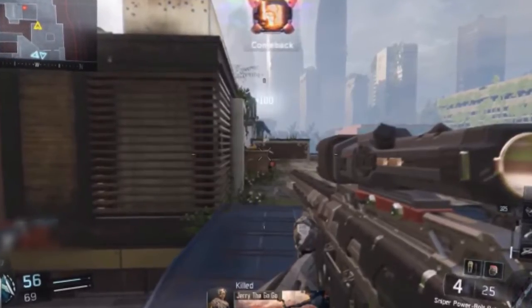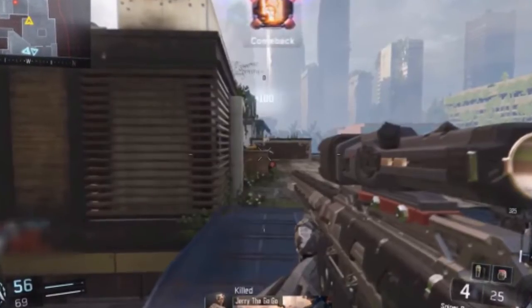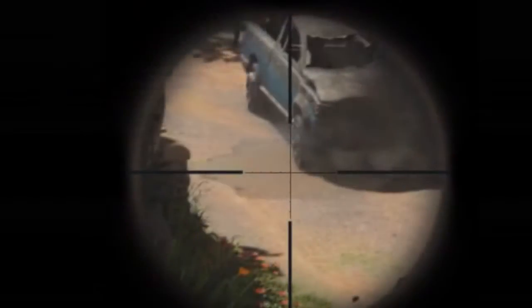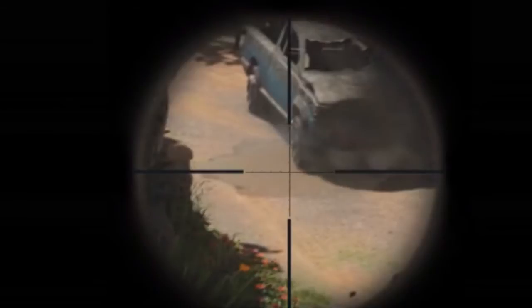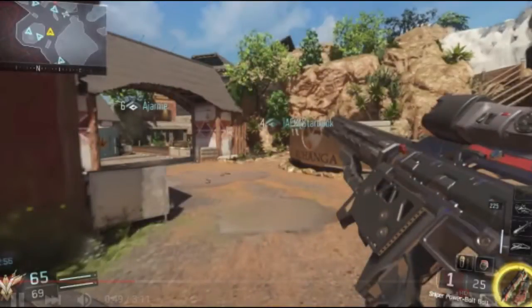I don't know what the differentiating factor is between this and the Locus, because the Locus is a one-shot kill from the upper thighs and above. Maybe when the game comes out they'll nerf the Locus a little so it's torso and above, and this gun will still be thighs and above. A lot of people were complaining there was only one bolt-action sniper in this game, so I'm really happy we're probably going to get two. Obviously this could all be fake, but it does look very real — he covered up the kill feed, probably so his gamer tag doesn't get banned on PC.